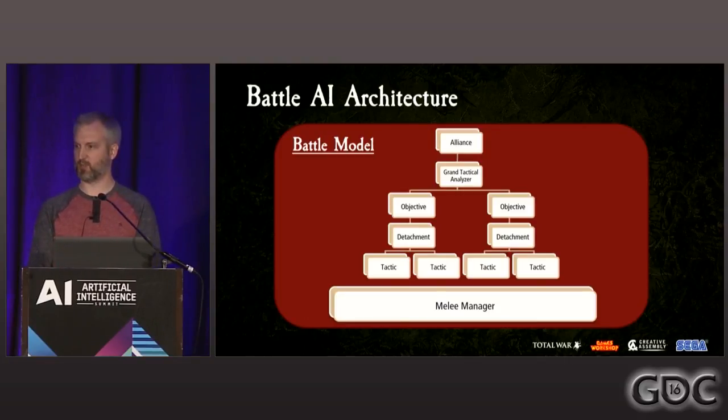All of these systems are owned and processed by the battle model, using a typical model-view-controller architecture. This battle model is completely deterministic for networking and replay requirements, and those replays are really useful during development to reproduce bugs. The battle model is ticked 10 times per second, meaning up to 100 milliseconds per tick for all calculations — but in practice about 20 milliseconds, because we have a fast-forward feature. Tactics can hold state between model ticks, typically in a finite state machine, but objectives and detachments recalculate everything every tick, meaning there's no guarantee a tactic will still be running or have the same units next tick. The strength of this system is its responsiveness to player action.